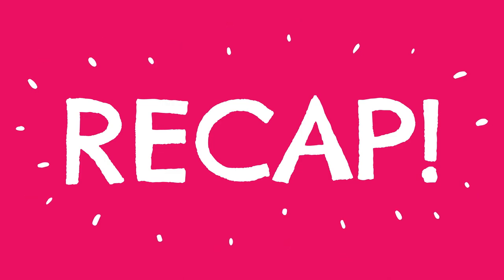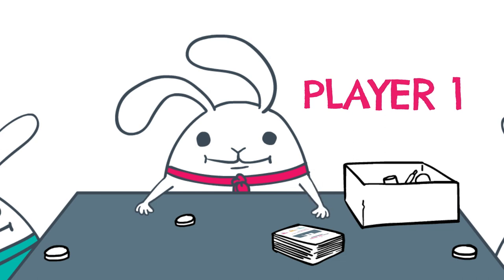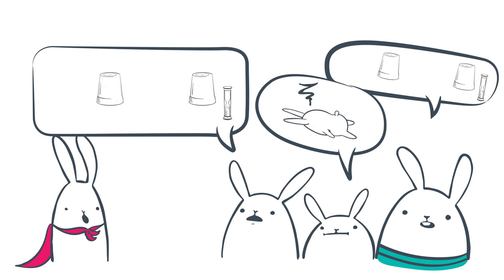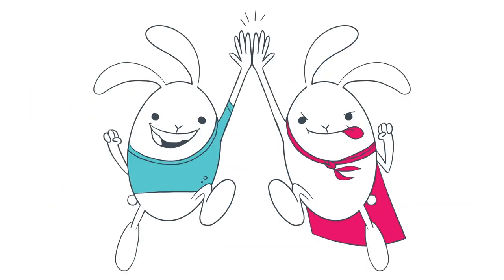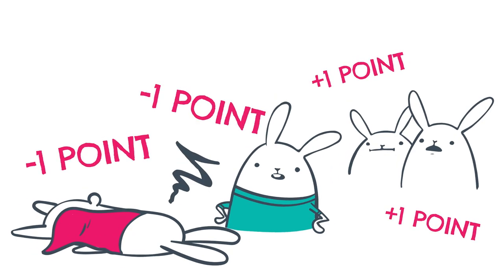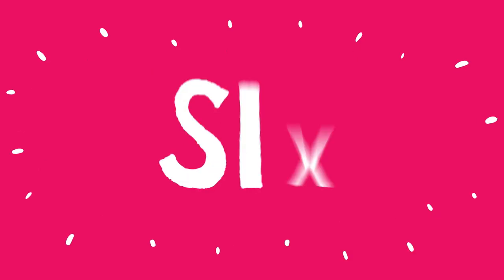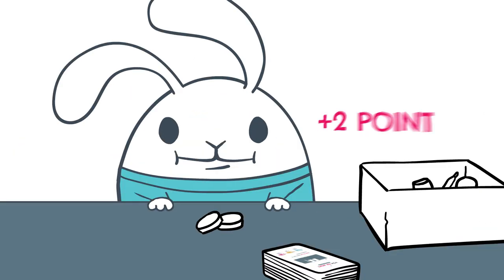That's everything you need to know, so let's quickly recap. One: pick a player to go first — that player will draw the top card and, without looking at the other side, set up the challenge. Two: go through the process of getting a teammate, where the other players compete to make the challenge harder; the player who makes the challenge the hardest becomes the teammate. Three: read and attempt the challenge — unless stated otherwise on the card, no one can interfere. Four: hand out points. Five: discard the card and proceed clockwise to the next player as the challenger. Six: draw the next card and repeat the process. The first player to get five or more points wins.